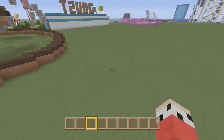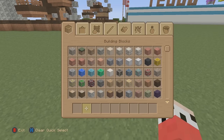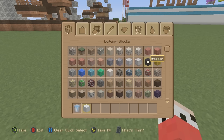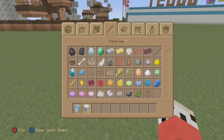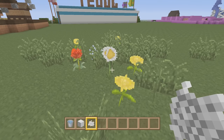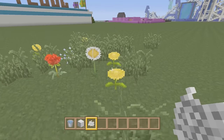But today I want to play with another concept idea: a flower farm. If I bone meal the ground, we know that we get flowers. Now, depending on what biome you're in, it will depend on what you get. If we were in a flower biome, there'd be a good chance of getting some of the other flowers. But here in a normal plains biome — in a normal superflat — we get long grass, yellow flowers, red flowers.